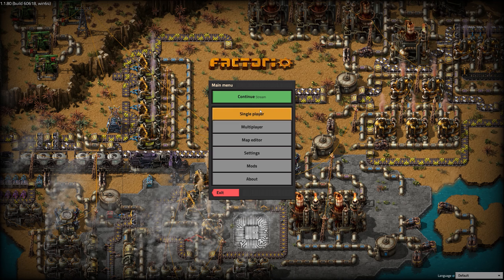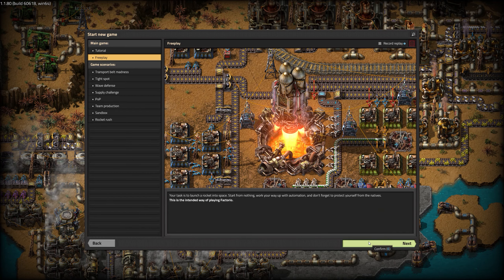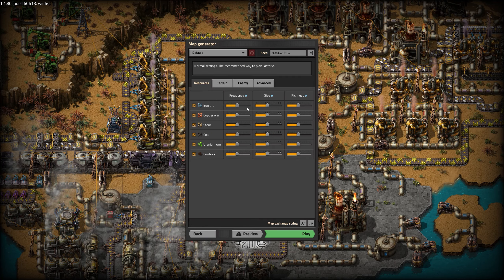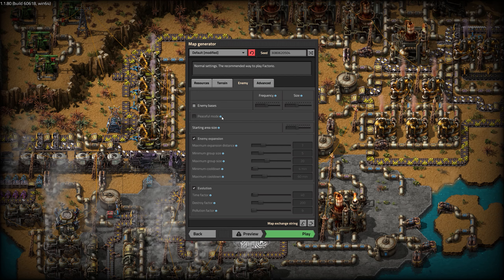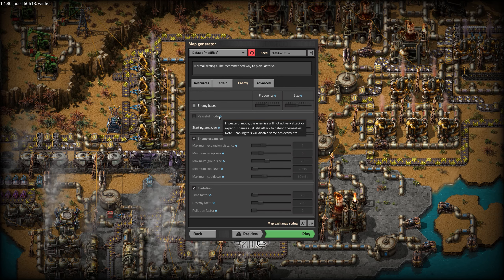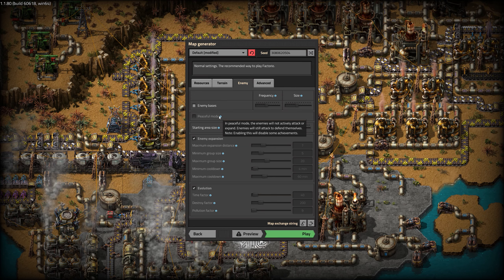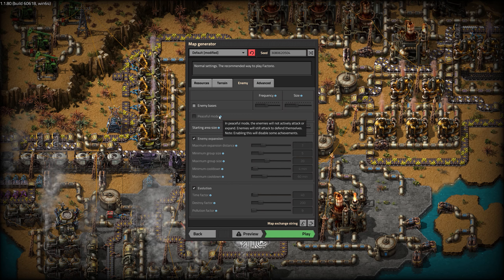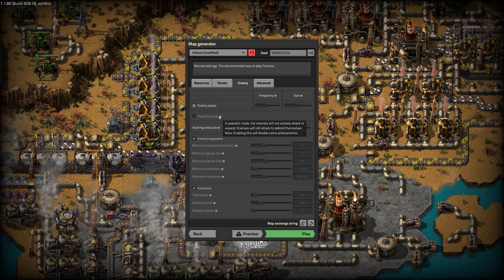Just before we load into the actual game, I wanna mention one thing in setting up the map generator. If you are brand new to the game and want a more relaxed experience where you can take your time, I strongly recommend you either turn off enemies entirely or turn on peaceful mode so they don't attack you first. To me, Factorio is all about base building rather than fighting aliens, so I like to take my time and aliens just don't really allow for that. If you want to fight aliens, that's just fine — just understand they add an extra layer of complexity to an already complex game.